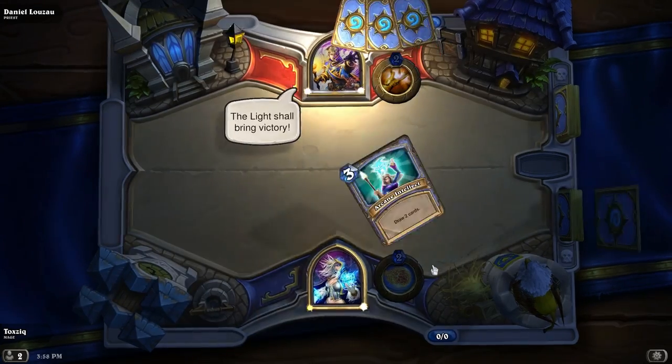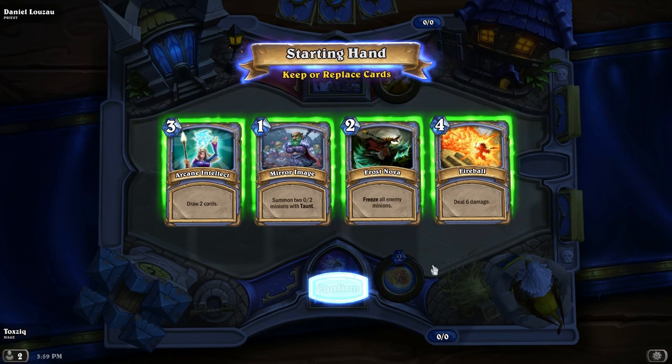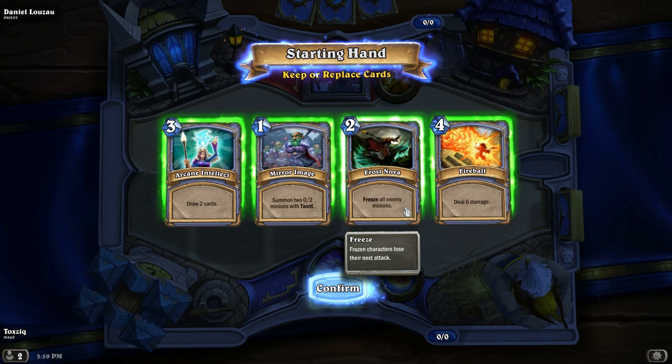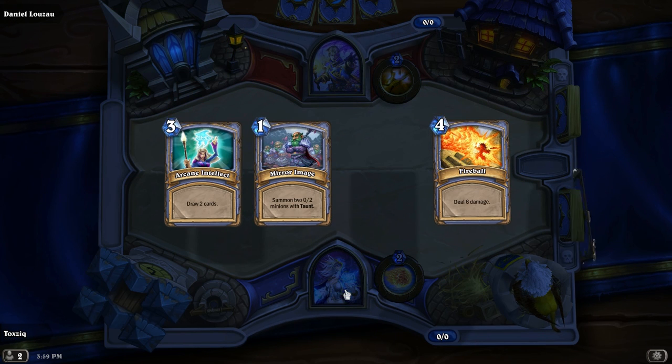So for anyone who's not familiar with the game, basically one player gets an extra card and will go second, and the other player will go first. You get to choose here — do you want to keep these cards in your hand, or do you want to exchange them? The cost to play each card in Mana Crystals is in the upper left, and the effect you get when you play them is in the bottom. You start the game with one Mana Crystal, you gain a new one every turn, and you replenish all of your Mana Crystals at the beginning of your next turn. This is actually a pretty good starting hand — I'll keep all but this one and confirm, so we'll get a new card back.